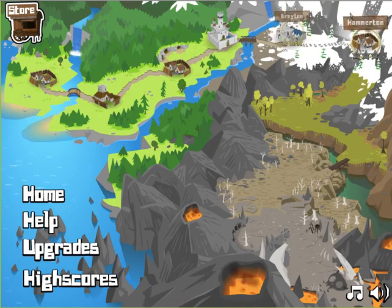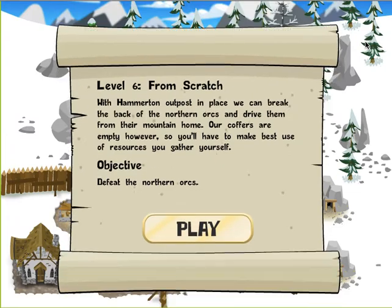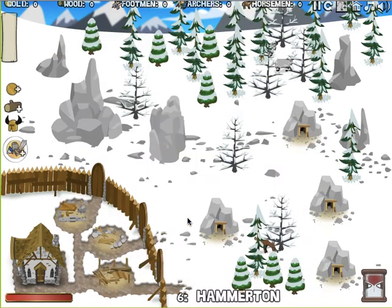Last time we left off on Hamilton, so let's go ahead and do that. We're all six from scratch. With Hamilton outbursts in place, we can break the back of the northern orcs and drive them from the mountain home. Our coffers are empty out, so you have to make the best use of resources you get yourself to defeat the northern orcs. Okay, let's start playing.